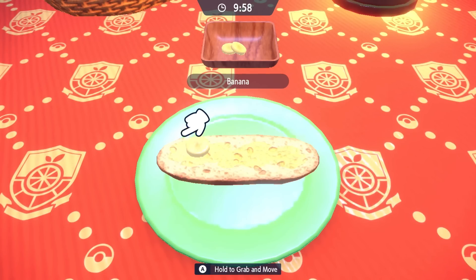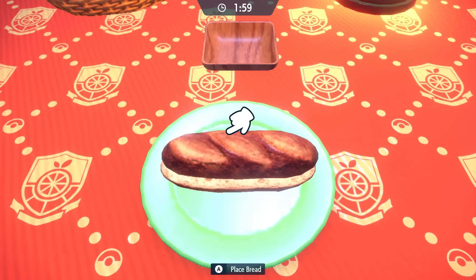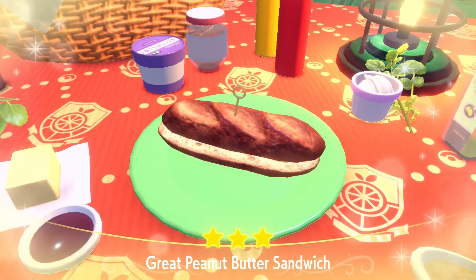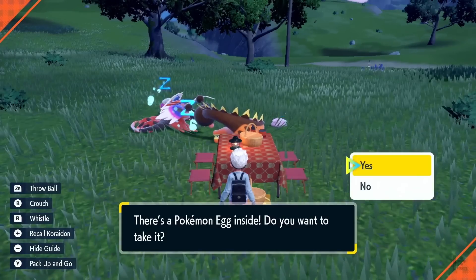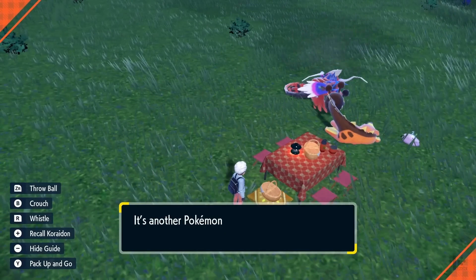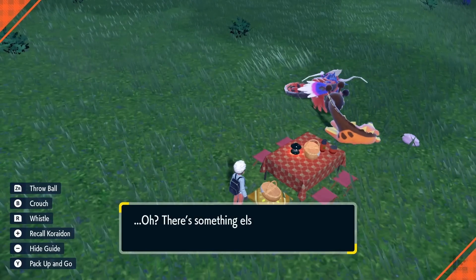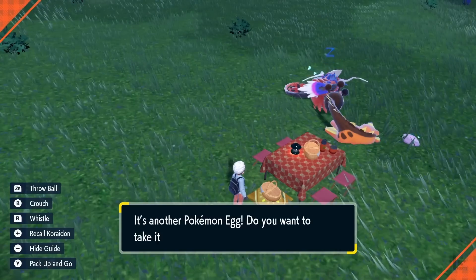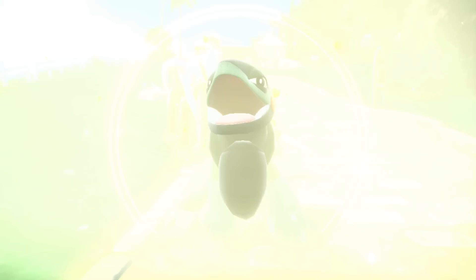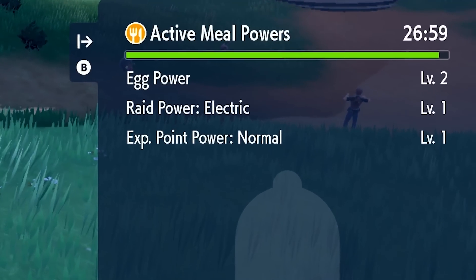In the mini-game, drag and drop the banana onto the sandwich, place the top piece of bread, then place the pick — and you've got a sandwich, complete with a strange cutscene. This sandwich gives you Egg Boost Level 2, which greatly increases the rate that eggs appear in the basket. Walk away for a couple minutes and it's usually full — sometimes there are 10 eggs almost instantly. The maximum is 10 eggs per basket, so collect them before more can spawn. This sandwich buff lasts 30 minutes; leave the picnic and press right on the D-pad to see the timer.